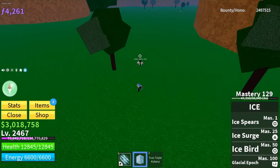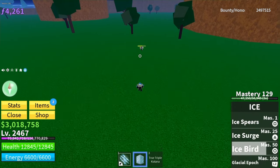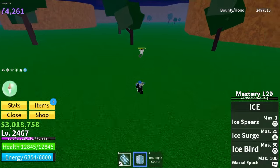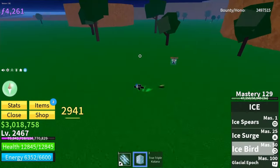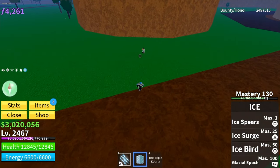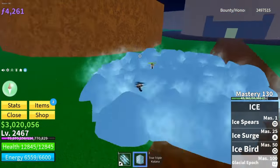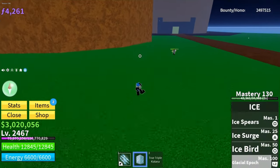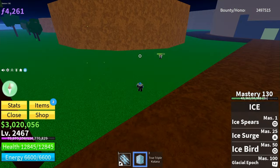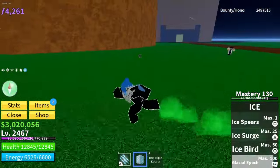Now trying out Ice Bird — 2941 damage on the first try, and 2941 damage again on the second. Next is Glacial Approach doing 2745 damage the first time, and 2757 damage on the second try.